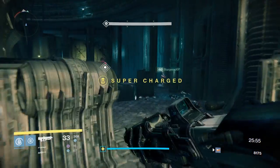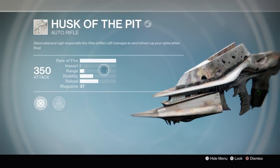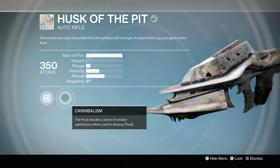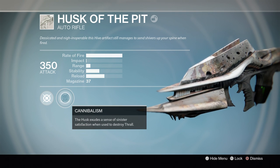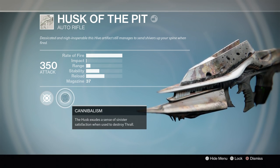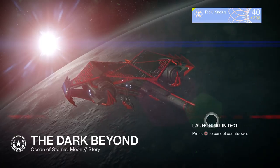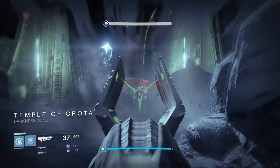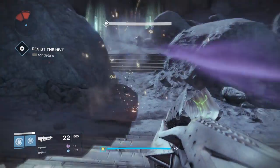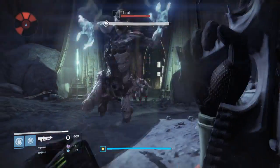As soon as you pick up the Husk of the Pit, it will start an exotic quest to get the Necrochasm. The next step is to upgrade the Husk of the Pit into the Eidolon Ally by completing the Cannibalism node. My node required killing Thrall to fill it up. I went to the famous story mission The Dark Beyond — anytime you need to kill a bunch of enemies this is the mission to do it in, because you can kill a bunch of Thrall, die, respawn, and do it all again. You'll see the Cannibalism node progress as you kill Thrall.